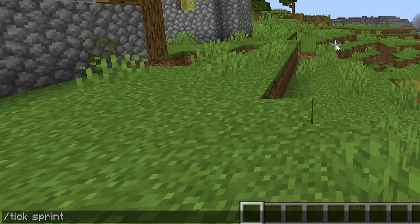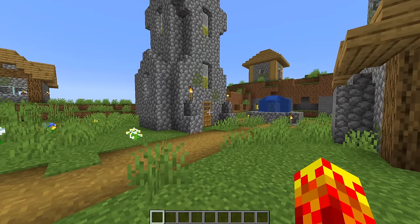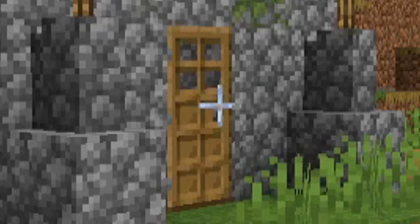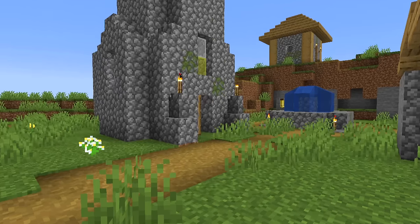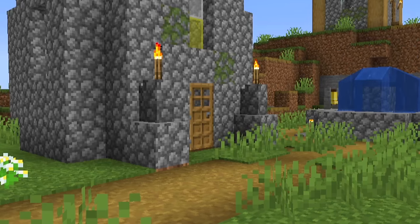So this is what the slash tick command does — I've spoken about it in a previous video. But if I made the game sprint like this and then set it to, I don't know, three days, the game is going to start sprinting. I wasn't going to do anything to them.